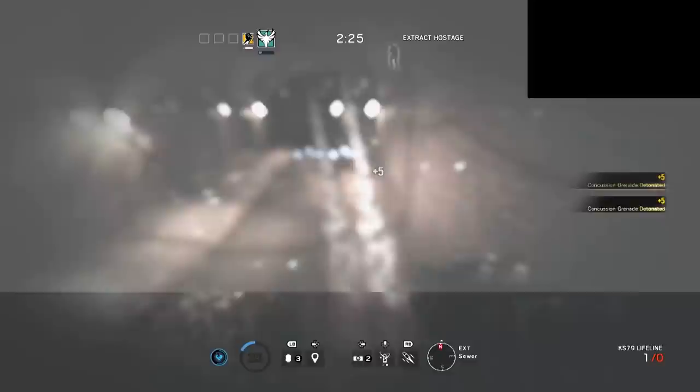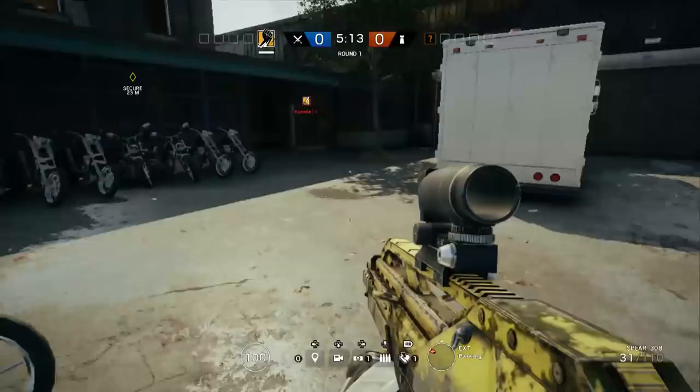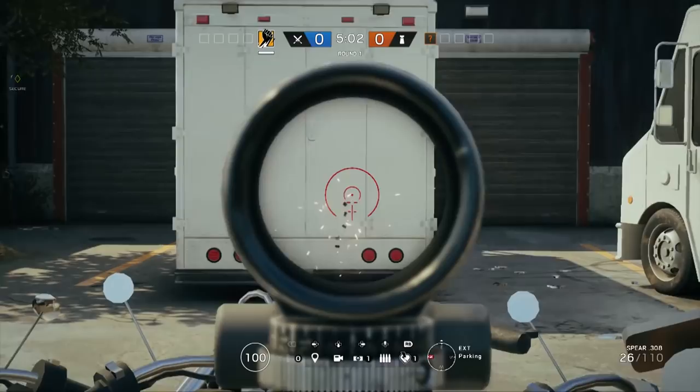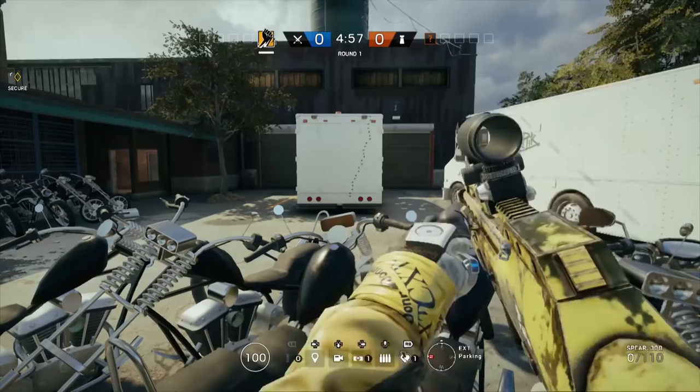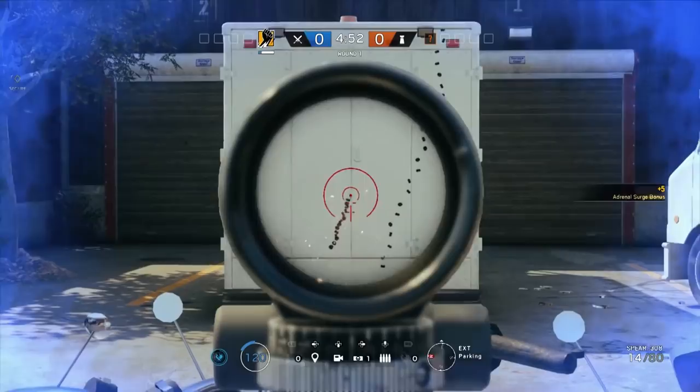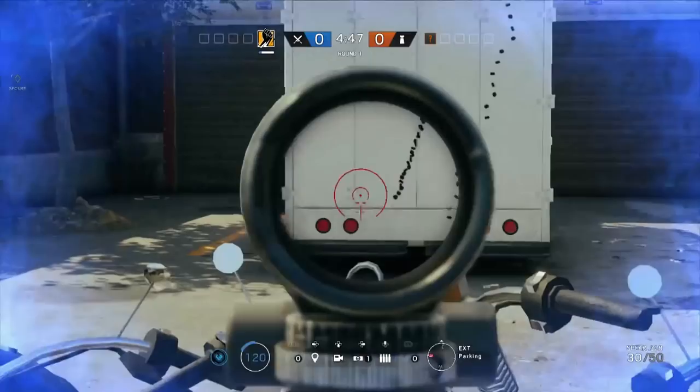Another advantage this ability gives you is recoil reduction. We do some test shots holding down the trigger with no manual recoil correction — just the natural recoil pattern under fully automatic sustained fire. Then we try it with the surge activated, and the recoil pattern is significantly tighter. We have a much better grouping overall, giving you a significant advantage in any gunplay situation while the ability is active.